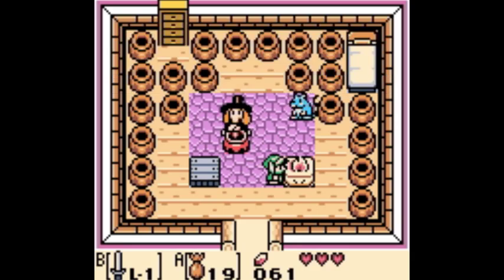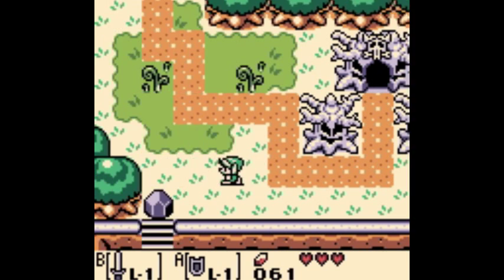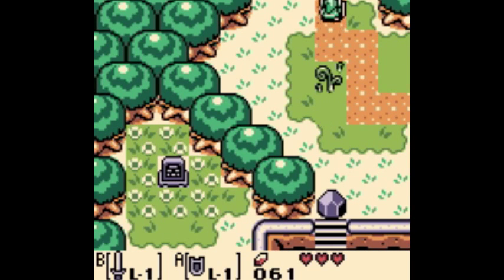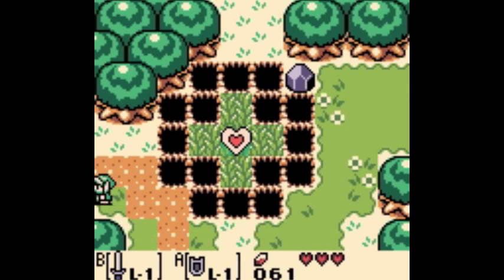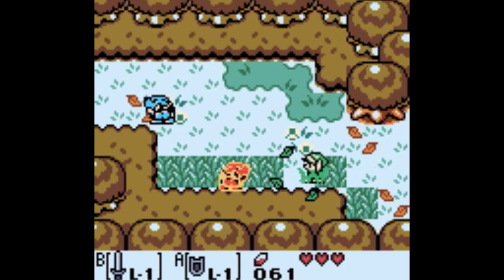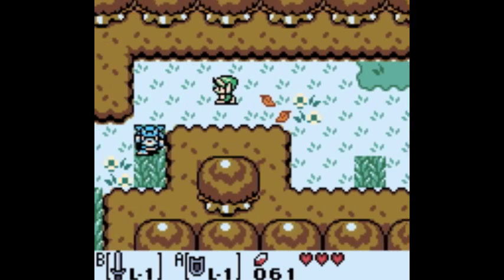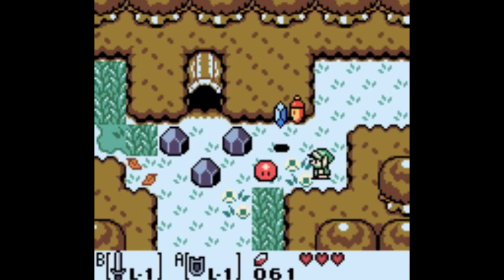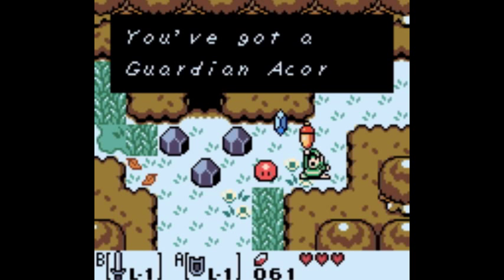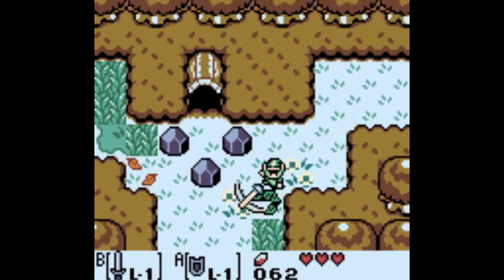I'm a big fan of having the shield on A and the sword on B - just personal preference, though I think I put the sword on A actually. There's a heart piece we'll eventually need the feather for - it's over some jump pits. We also saw a treasure chest in the woods with a rock in front of it; that's what we'll need the power bracelet for. And that chest might have a seashell in it.